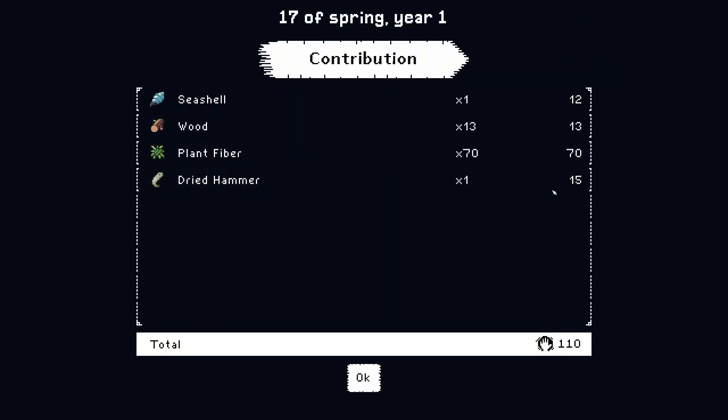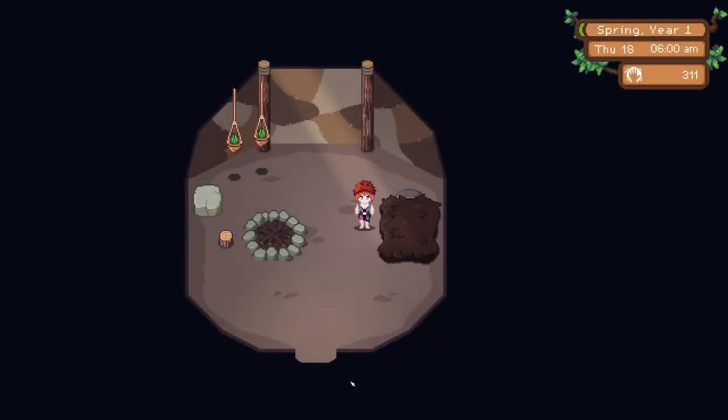Gonna sleep for the day. So a dried fish went for 15, so that's not too bad. I got a lot of money for my plant fiber as well - I sold a lot of that.